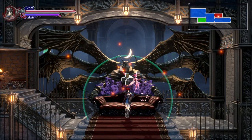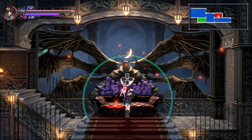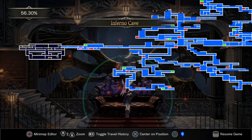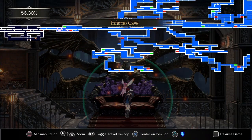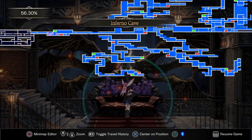Hello everybody, Mr. Pilgrim here coming at you with the eighth video in our platinum trophy guide for Bloodstained: Ritual of the Night. In the last video we'd gone through the Secret Sorcery Lab and then made it through the Inferno Cave and fought two more bosses, getting us two more trophies — one for each boss.